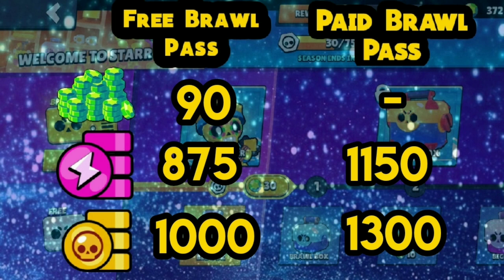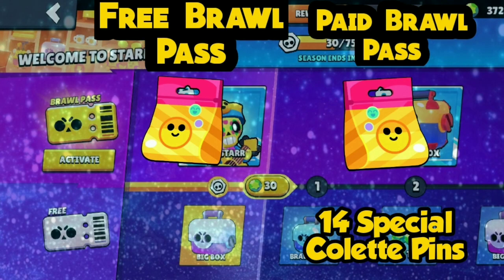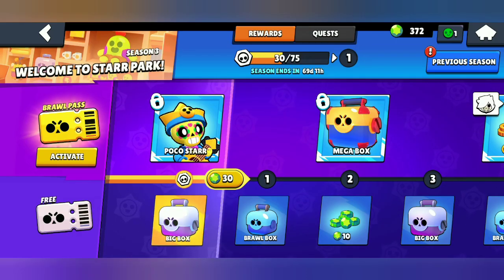For the paid Brawl Pass, we'll be receiving 1150 Power Points and 1300 coins. For the free Brawl Pass, we'll also be receiving a pin pack, and for the paid Brawl Pass, we'll be receiving one pin pack plus 14 special collectible pins.